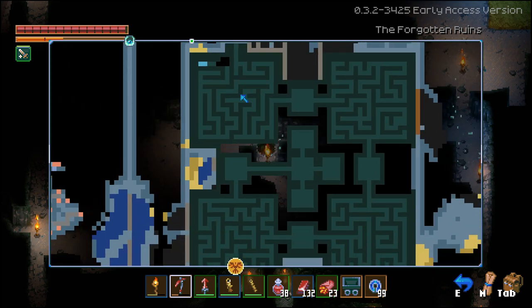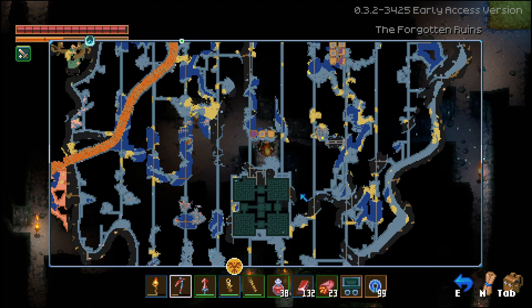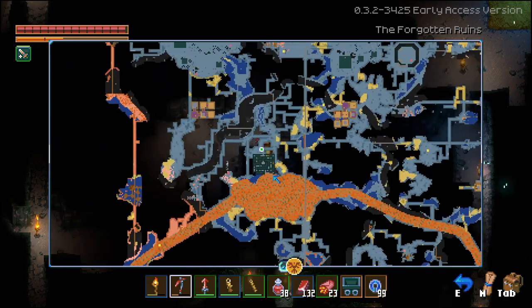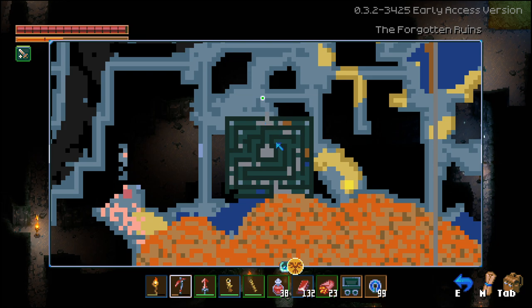As you can see, it's a complete maze, just like any other labyrinth would be, and usually the ultimate prize is in the middle. Here we're searching for a piece of a puzzle that we need in order to make a giant sword, and unfortunately I still have not found it yet — I'm still looking for it.